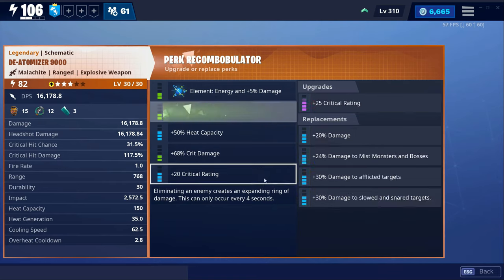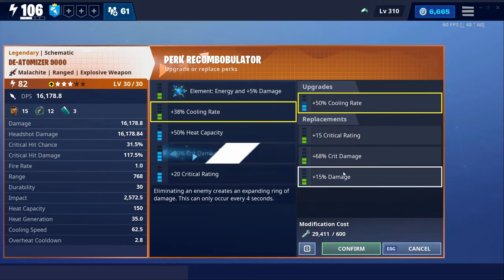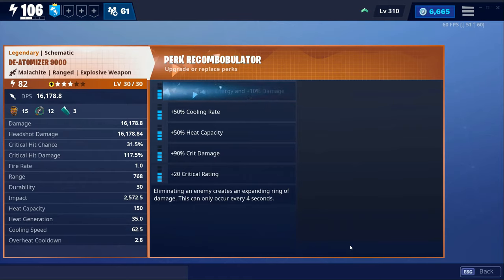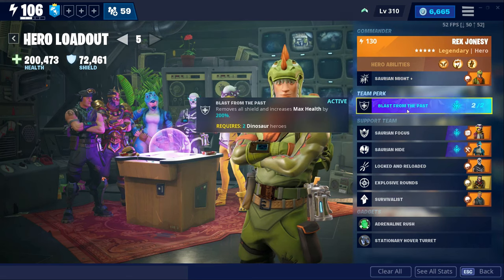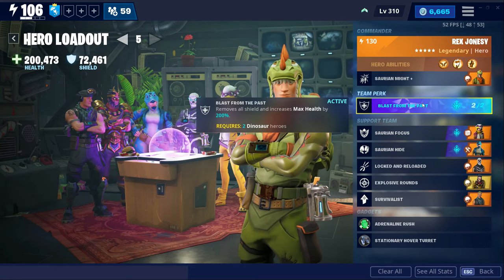I'm gonna leave heat capacity on this and just up the crit damage on this one. For the hero loadout, I'm gonna use Rex Jonesy as my main hero and team perk it up with Blast from the Past.